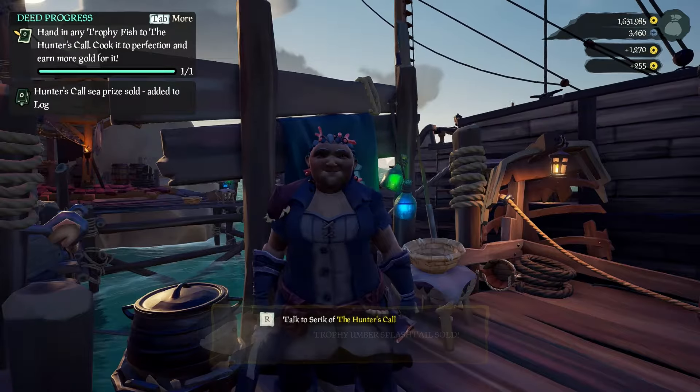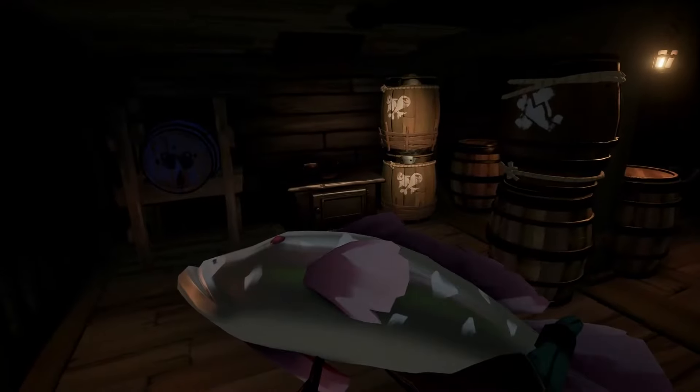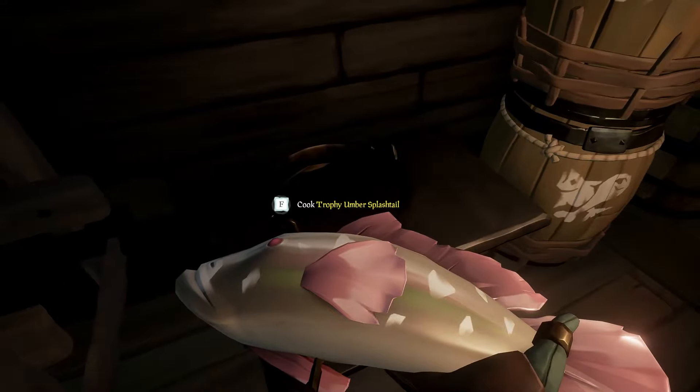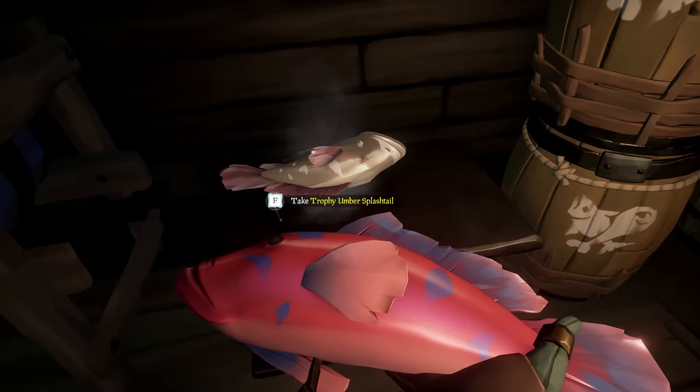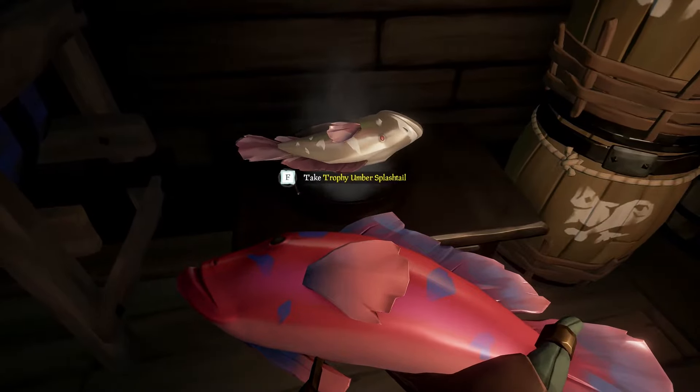But if you do decide to sell it, then make sure you spend some time cooking your fish because it's worth more gold. Just head down to the ship below and you'll find your cooking pan. Place it on there, but remember to keep an eye on it before it burns, because then it's worth a lot less.